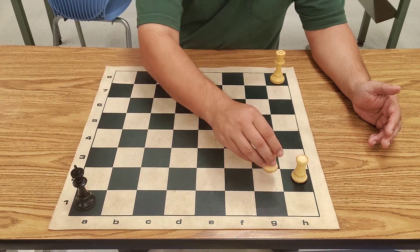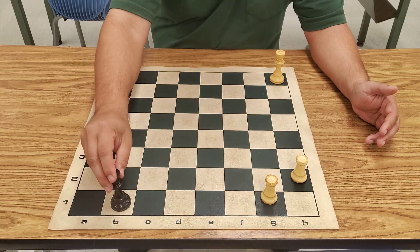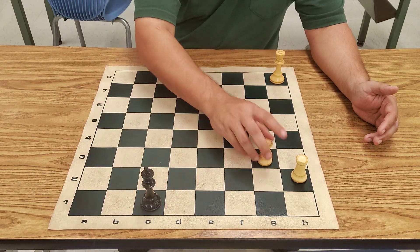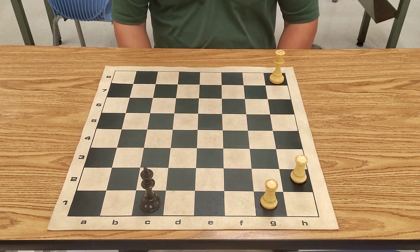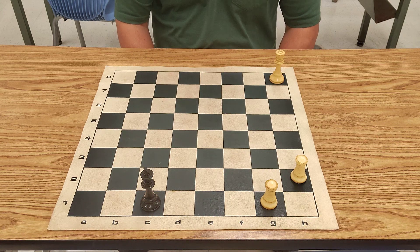Even if the king goes here, checkmate. If the king goes here, same thing — checkmate. So that is how to checkmate with the two rooks. In the next video, I'll show how to checkmate with two bishops. Study hard, I'll see you in the next video.